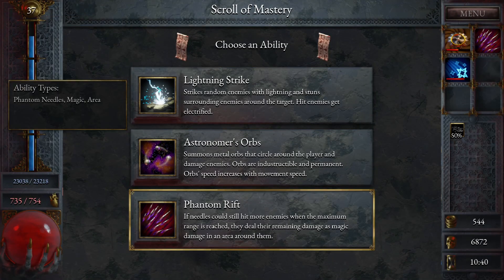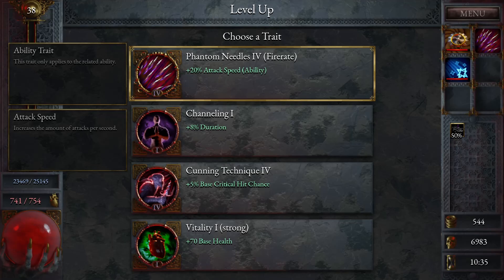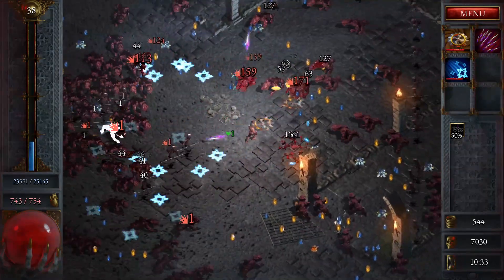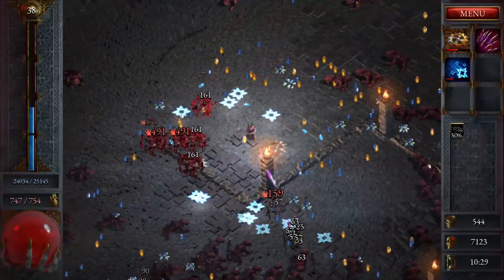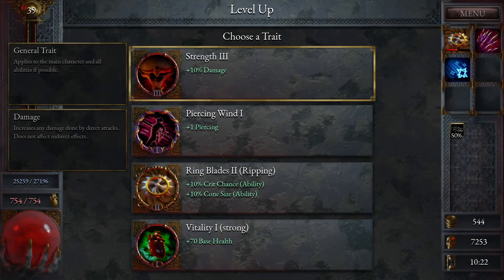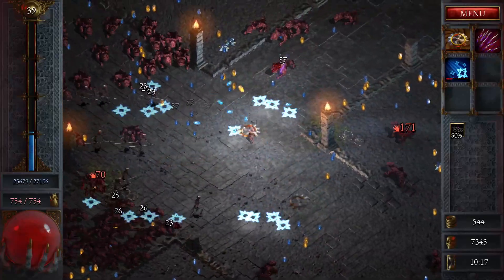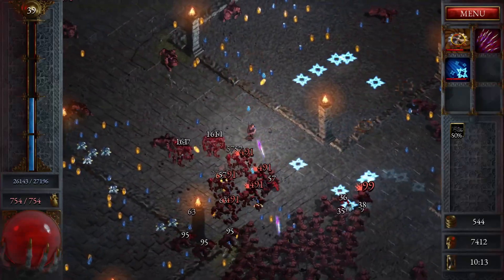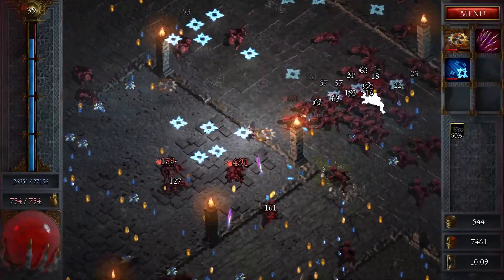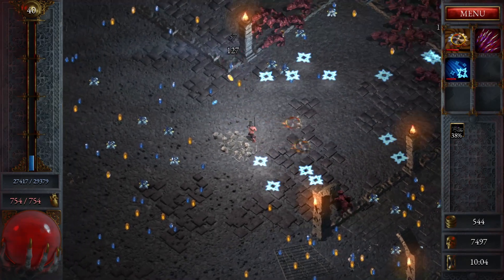I will take Phantom Rift. So if needles could still hit more enemies when the maximum range is reached, they deal the remaining damage with magic damage in an area — so they kind of explode. Basically if they don't kill, then they explode. We'll take the attack speed on that. Really need a void. I'd love it if I could find a way to force one to spawn. Duration really doesn't affect the arcane splinters. I'll take the arcane splinter upgrade because that makes more sense to me.